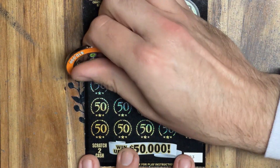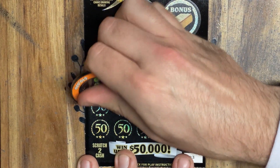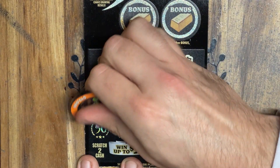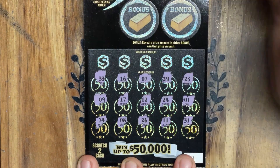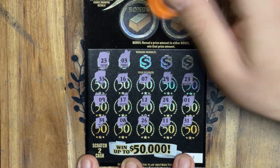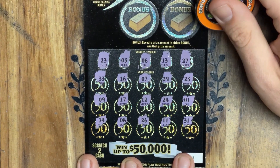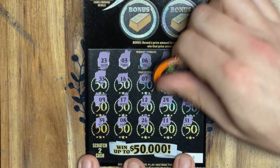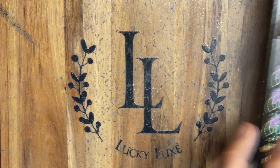Going on to ticket number three now. And yet again, I will scan all these tickets at the end and update you if we find anything. Cannot stress enough to always scan all of your tickets — it's very easy to miss something, especially when you're doing a bunch of them. No auto wins. Let's check — we got a 23. Anything else to go along with it? 3, 6, 13, and 27. So it looks like it's just our lucky matching 23s. We've got ourselves five bucks back. Let's see if we can add to it in the bonus area. Cake and balloons. So we got our first winner on the board — lucky ticket number three.